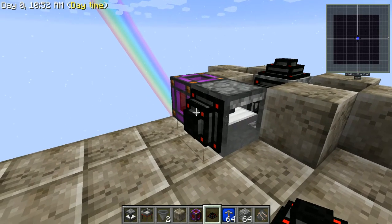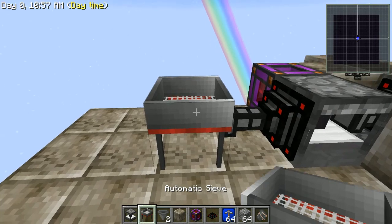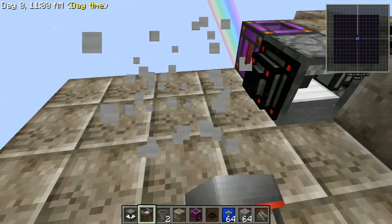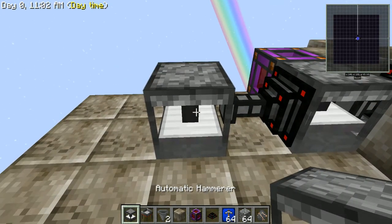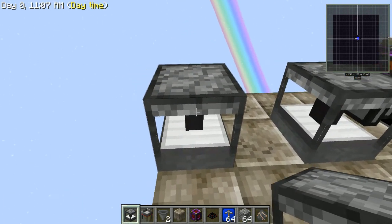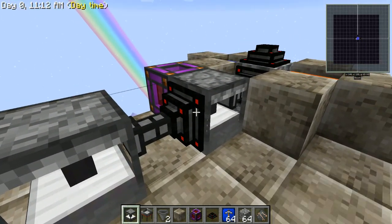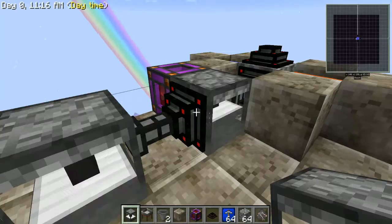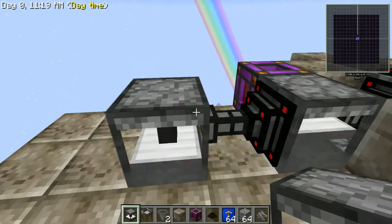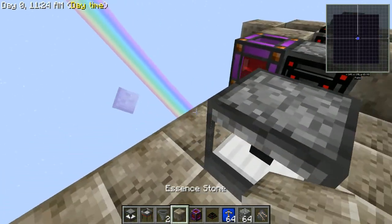Next you want to place down another node. You can either place the sieve here and that's going to sieve your gravel out, or you can take it a step farther and break it down into sand, and then you can break it down into dust. But we're just going to do sand today. This node does need a world interaction upgrade in order to move the gravel from the hammer into this next hammer. We've got to power that guy.